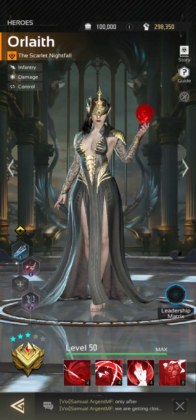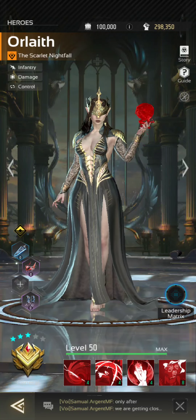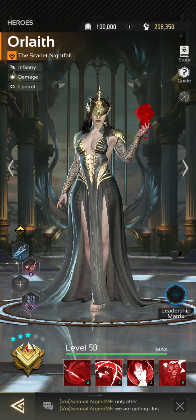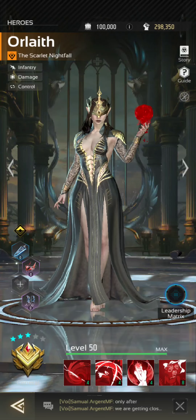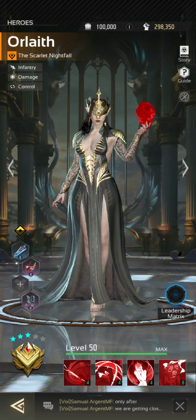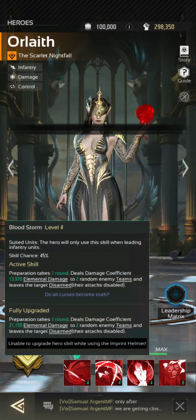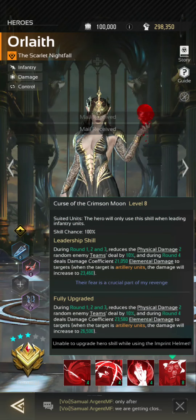I don't know if blue means that when the seven day free trial is up, those go back. I don't know — we'll find that out after seven days. But you'll see now she's a three star general and her skills are four, four, four and eight.